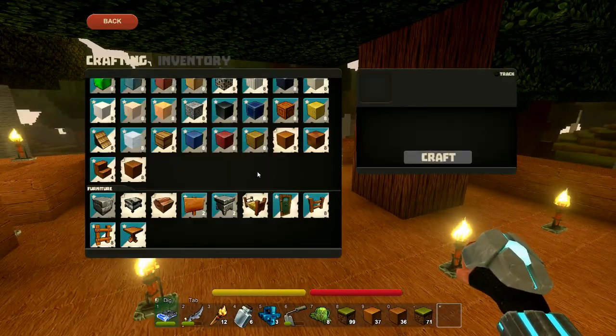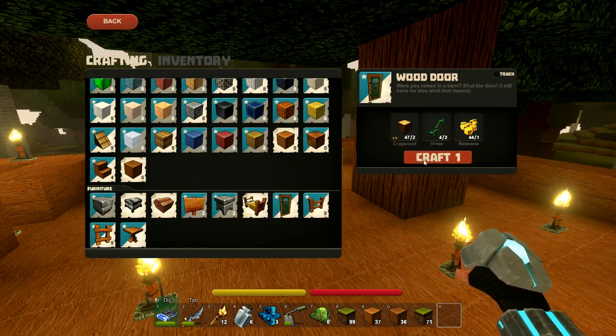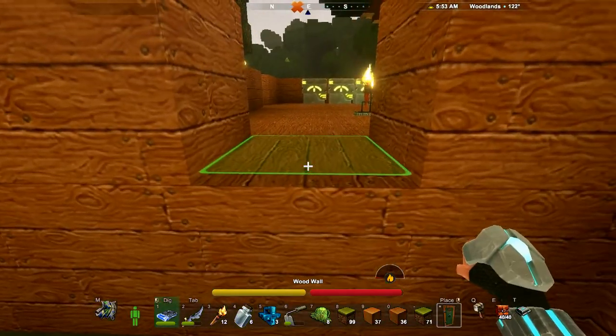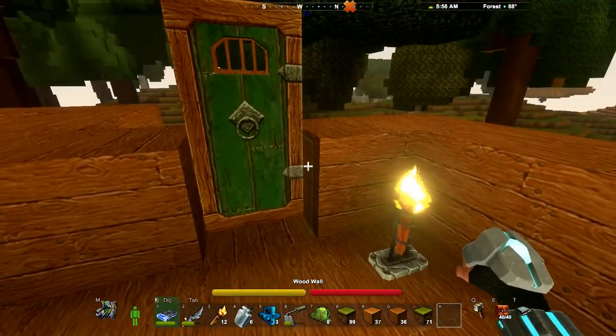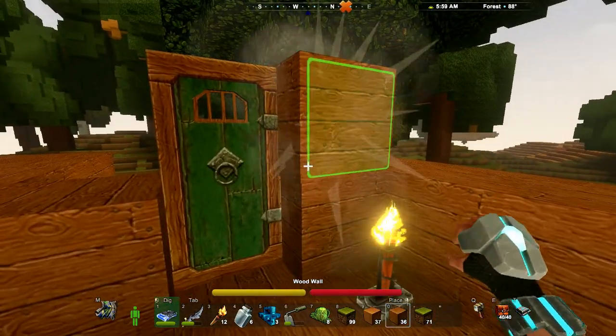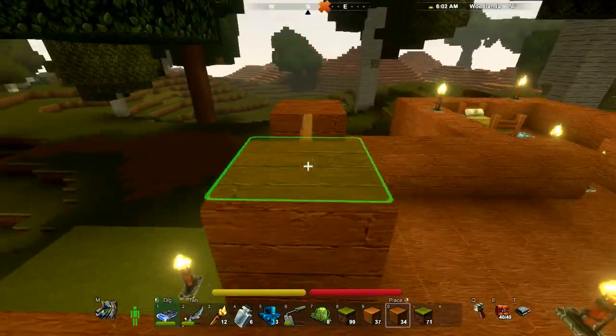What else were we going to make? Oh, a door — let's make a door. We have everything we need for that. Let's make a wood door and place it. Lovely. Let's see — wood walls. Let's just build around it there so it looks okay.